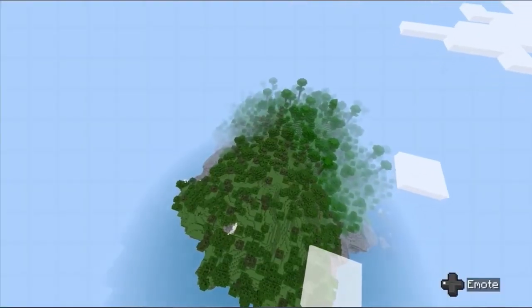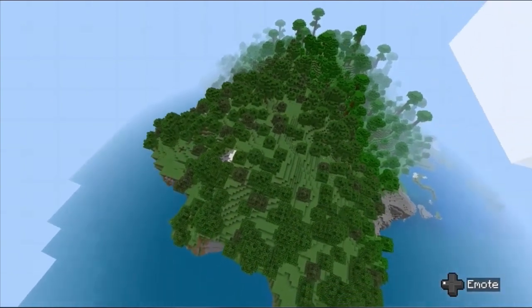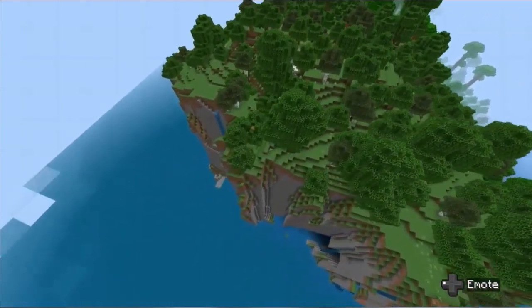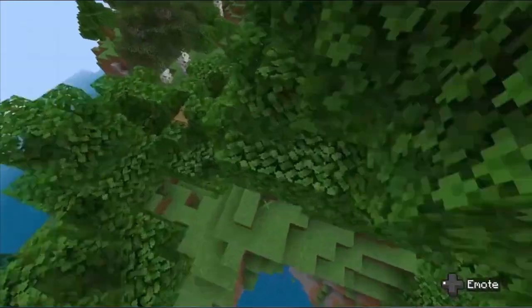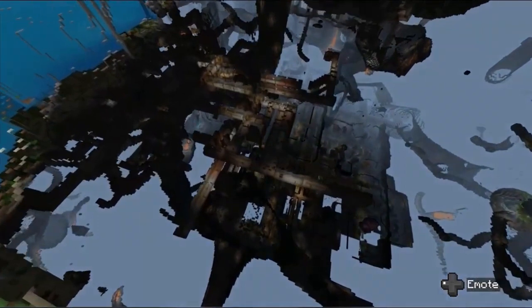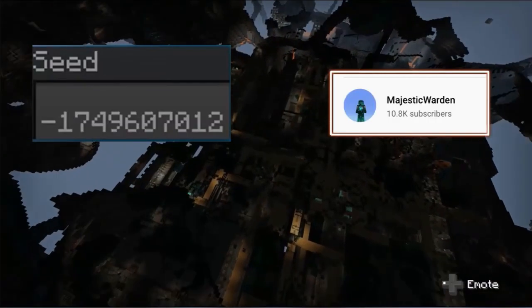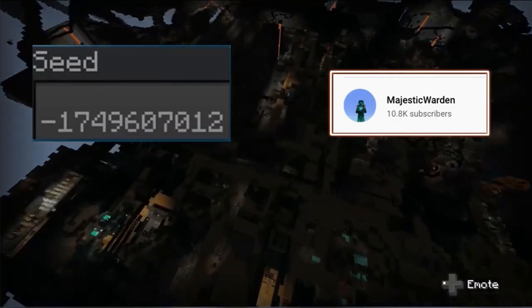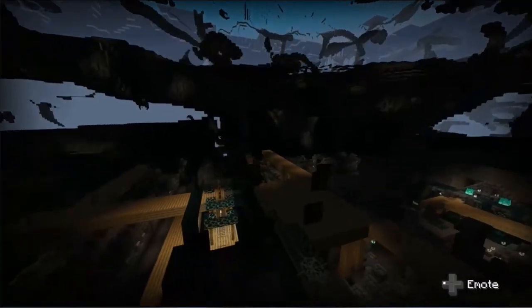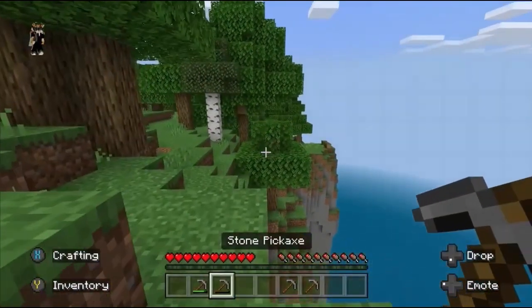Under spawn is a massive ancient city. Spawn is on a big cliff, which is really cool, but if you go under the cliff you can find an ancient city and a mineshaft. There's a mineshaft running through the ancient city, which I thought was really cool.